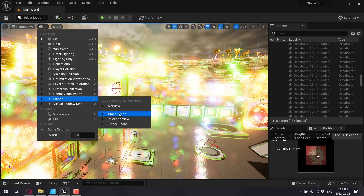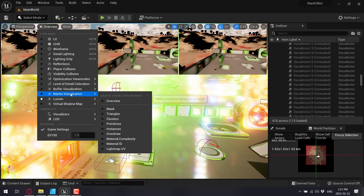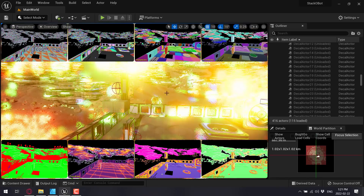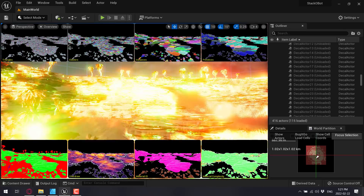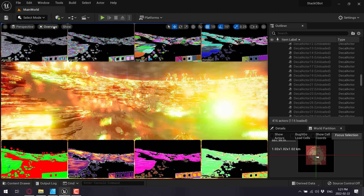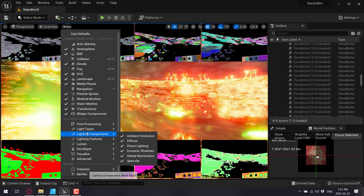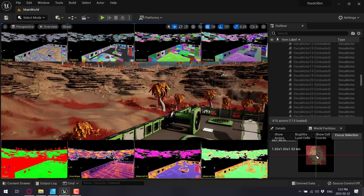There are views here for looking at Lumen scenes and how they're going to interact. There are also tools for looking at Nanite visualization and how your world is composed — you can see the various high-density triangles being used, raw elements, and so on. If you run into problems with Lumen lighting calculations, go to Lighting Features and turn Global Illumination off, and the problems go away.